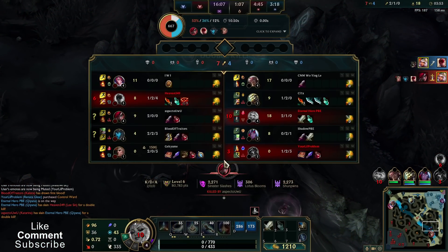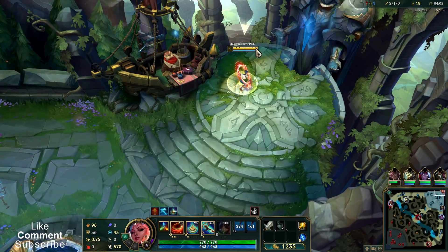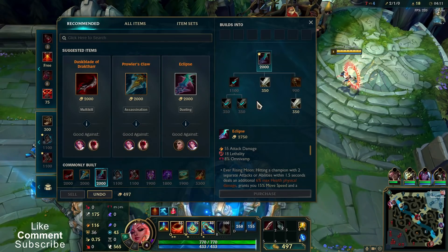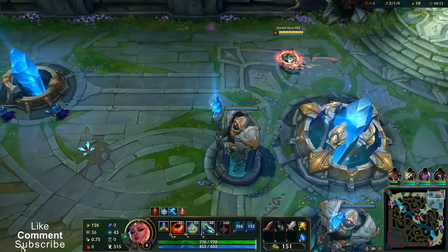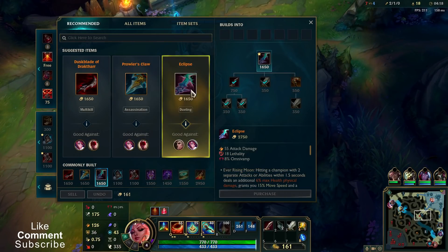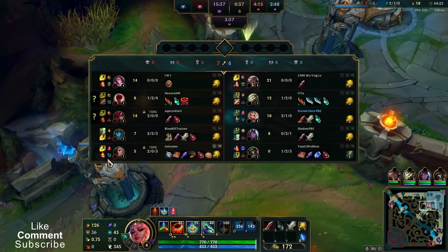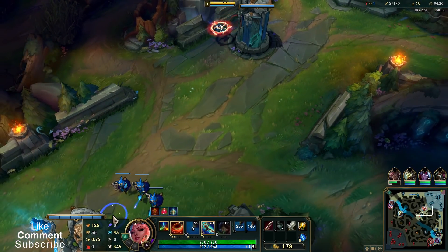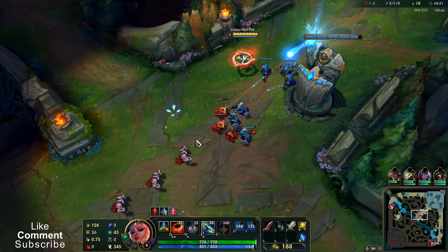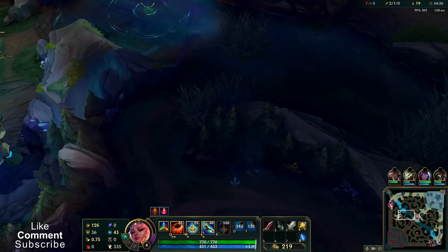Double kill, but Katarina took double as well. I just cast E into Kalista and she survived — normally I would do E then Q but I expected the E to deal enough damage itself. Sadly, Riot removed Ravenous Hunter, so I feel like the new way to go is to build Eclipse on Qiyana instead of Prowler's Claw. I don't like that Katarina took the double kill because it's much easier to snowball as Katarina than Qiyana, with her resets.